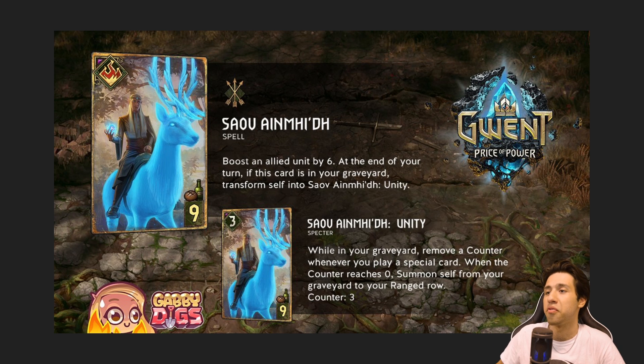Next is Sauf Einmit. Boost an allied unit by 6 at the end of your turn. If this card is in your graveyard, transform self into Sauf Einmit Unity. While in your graveyard, remove a counter whenever you play a special card. When the counter reaches 0, summon self from your graveyard to your ranged row.